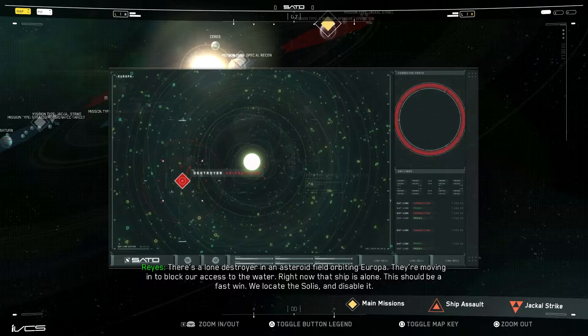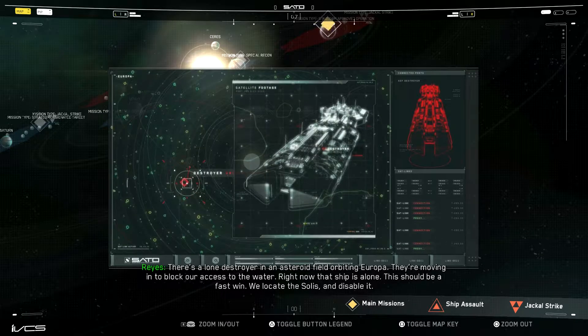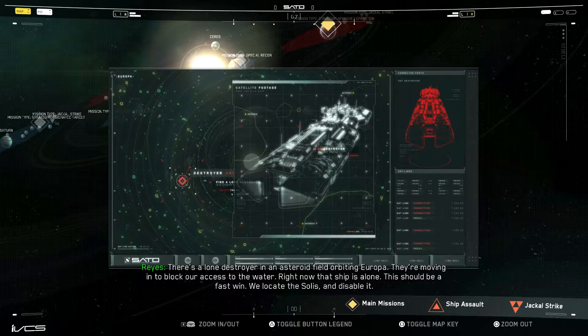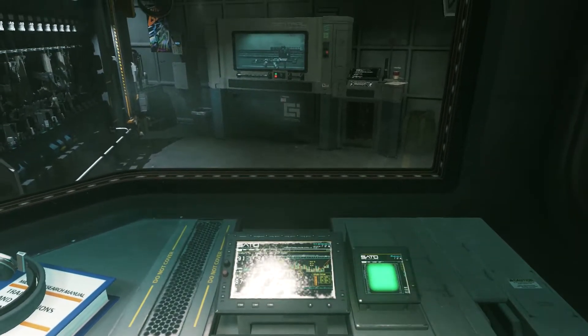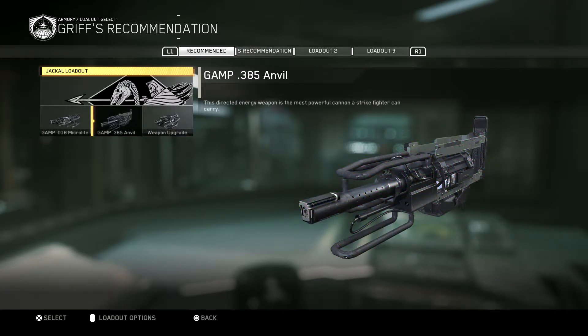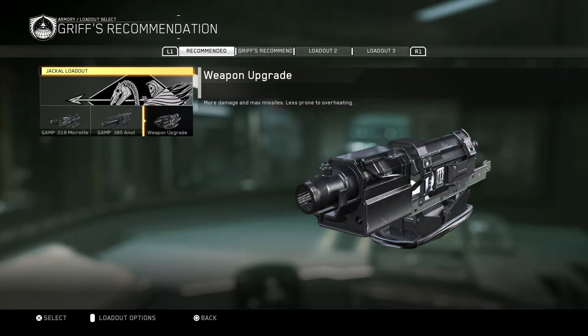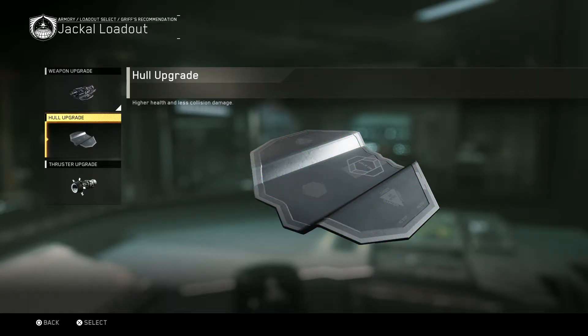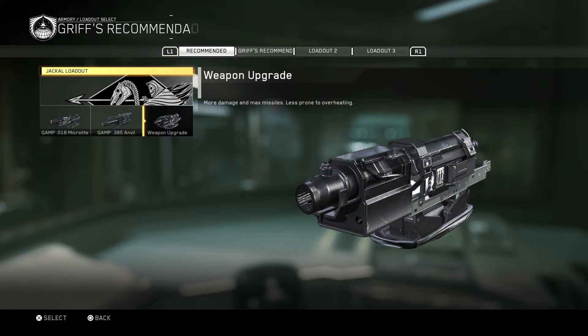There's a lone destroyer in an asteroid field orbiting Europa. They're moving in to block our access to the water. Right now that ship is alone - this should be a fast win. We locate the Solus and disable it. So this is gonna be a standard Jackal Strike, so I probably won't need to do too much loadout changing. We got the energy weapon still - the Anvil, the directed energy weapon, the most powerful cannon. We'll stick to the weapon upgrade because we've never died. Let's confirm the loadout and get it going.